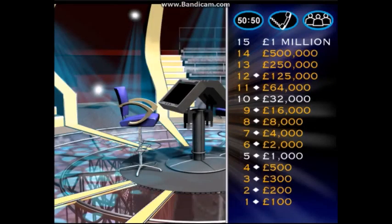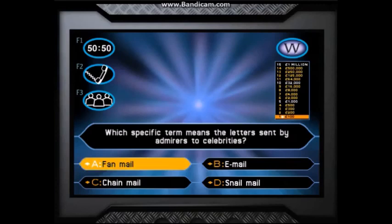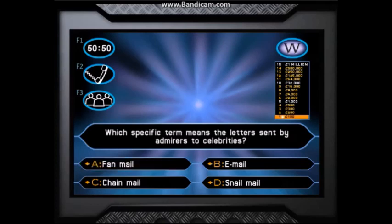But remember, as you answer the 15 questions, although the increases in money get bigger and bigger, so do the drops. Each question will appear with four possible answers. Press the letter corresponding to your selection on the keyboard when you're ready, or simply click on the answer using the mouse. If it's the correct answer, it'll flash and you're on to the next question. If you do get stuck, you have three lifelines to help you: 50-50, phone a friend and ask the audience.